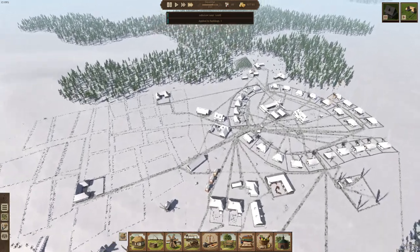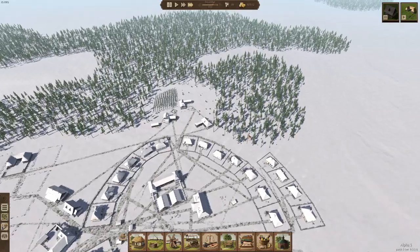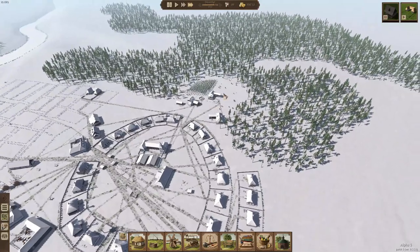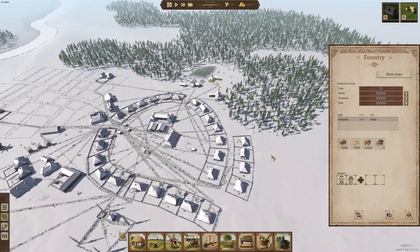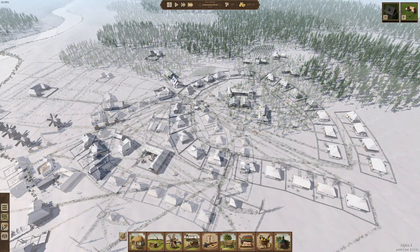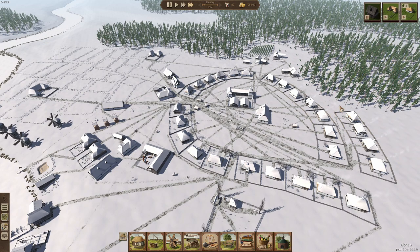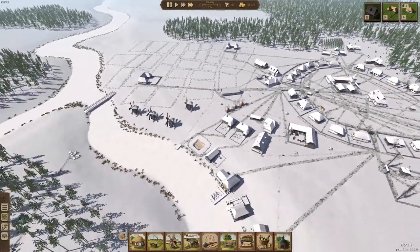I would like these trees to be cut down so that I can start putting in fields. Can we select a specific area to remove? I don't think we can. It needs to remove two trees. Okay, so they'll just remove those trees — oh, that works really nicely.